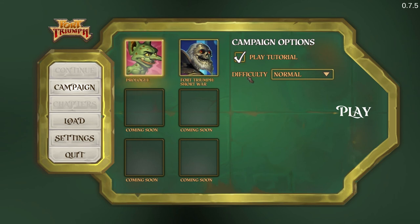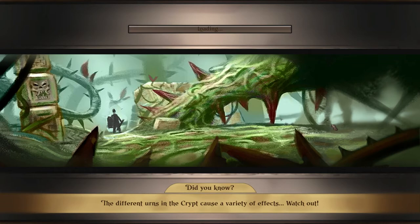We have the prologue, Fort Triumph Short War, and four remaining campaigns coming soon. I don't feel like playing on Legendary — or do I? It's tempting. I think I want to try. I want to see how far we can go on Legendary difficulty. Let's play through the tutorial in case something new has been added to the game. Without further ado, let's go.